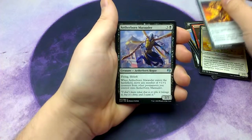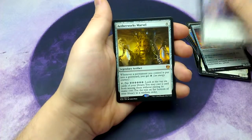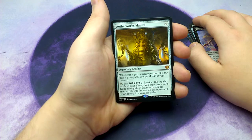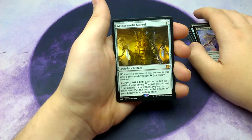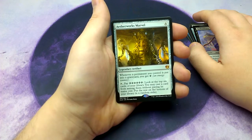Aetherborn Marauder, and our rare is Aetherworks Marvel. For 4 it's a legendary artifact. Whenever an artifact you control is put into a graveyard, you get an energy counter. If you tap it and pay 6 energy, look at the top 6 cards of your library; you may cast a card from among them without paying its mana cost. Put the rest on the bottom of your library in a random order.